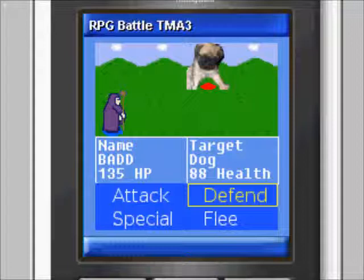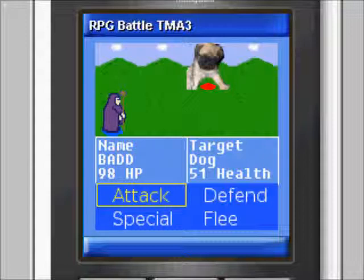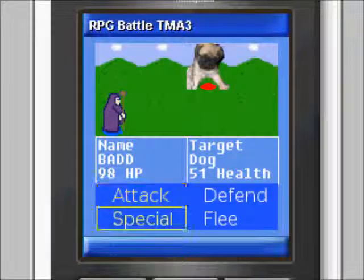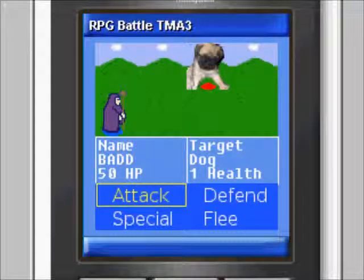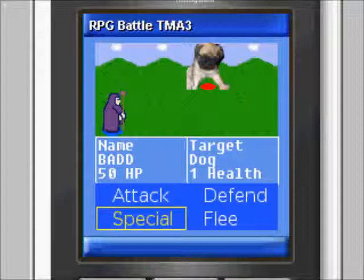Battle animation screen: player characters always begin battle first, giving the player an advantage. The first player character will perform their selected actions, followed by the second player character. As the players perform their selected actions, the health and status of the targets is monitored to remove them should they die. If a player or NPC has a selected action against a target that is now dead, they will instead target the remaining NPC or player. If you successfully defeat all NPCs in the battle, the victory screen will be displayed. If you are defeated by the NPCs, the game over screen will be displayed.